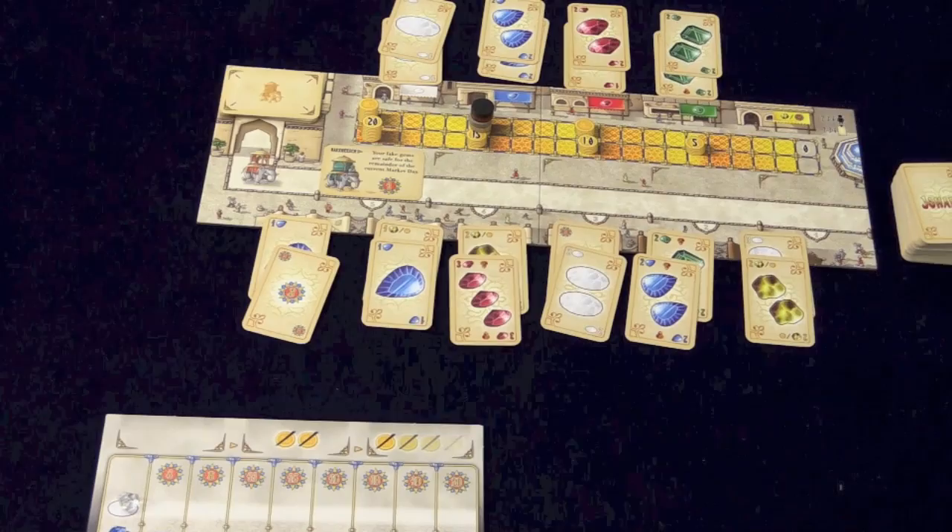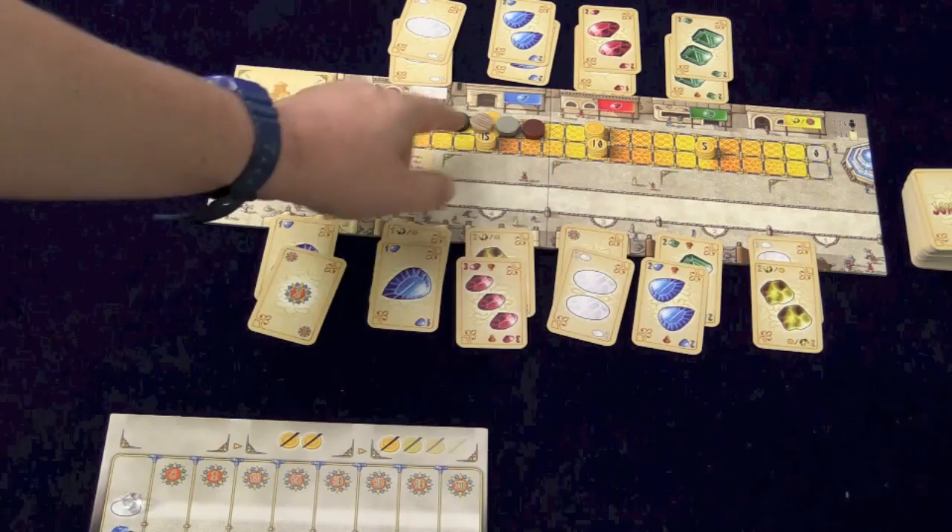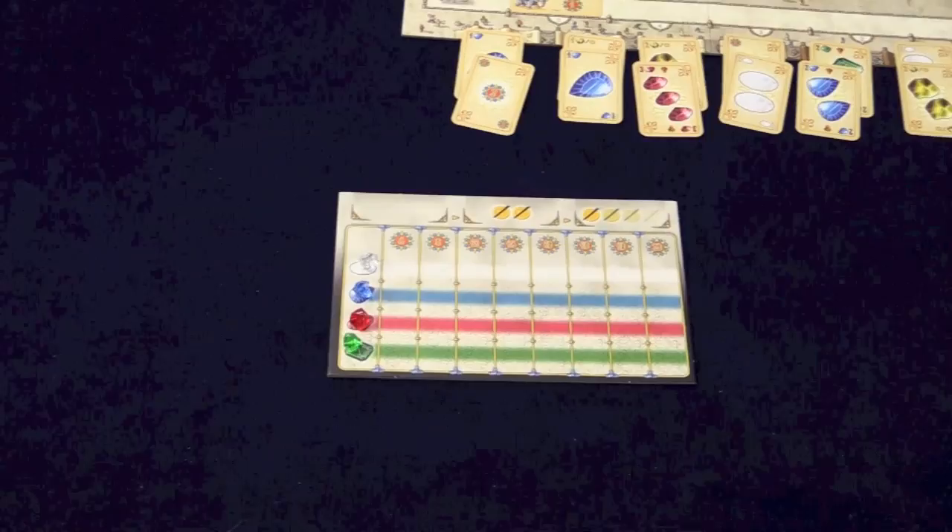Each player has a player board, and they also have a marker up here which marks how much gold they have. What's going to happen is each player takes their turn — they might have to spend gold and they move it to the bottom. Once they're all moved, they go back to the top, and whoever has the most gold gets to go first each turn.